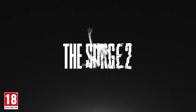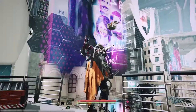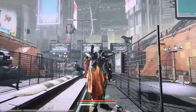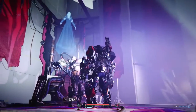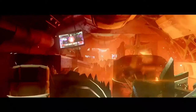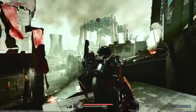Welcome to The Surge 2. Set in the ruins of a futuristic city, you must escape a merciless world filled with mysterious military forces, a rampaging cult, and nanomachine monstrosities. You are the survivor of Flight 221, with no choice but to find a way past Jericho City's war-torn walls.